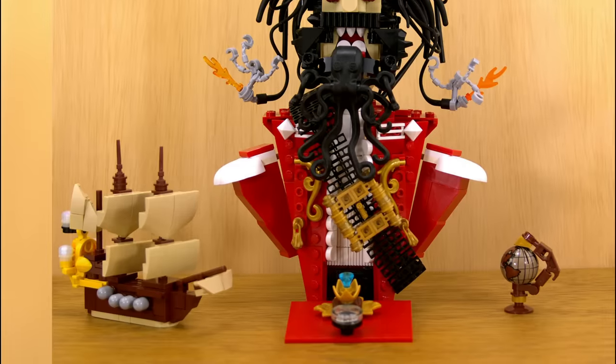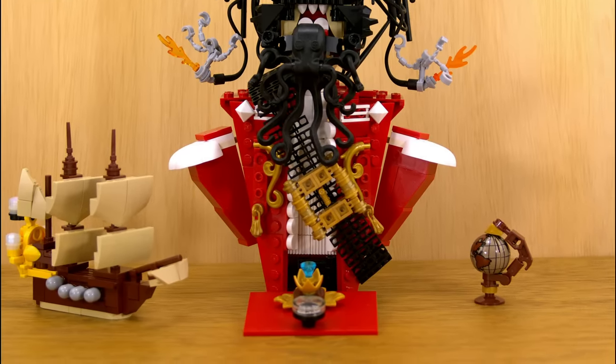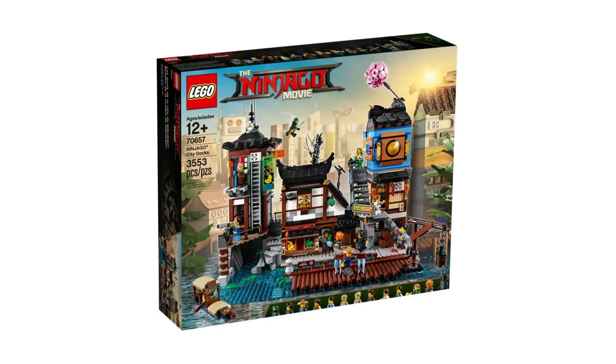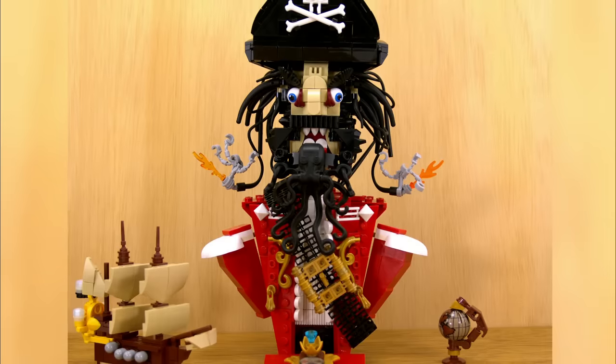Perhaps the most surprising addition is the small globe in the bottom right corner of the image. Believe it or not, this is actually a quite rare LEGO piece, because this globe only comes in three sets: the Ship in a Bottle, Ninjago City Docks, and the Batcave from 2016, all of which are pretty hard to come by nowadays.